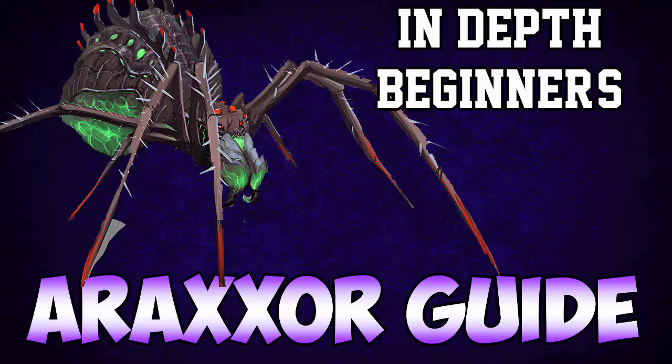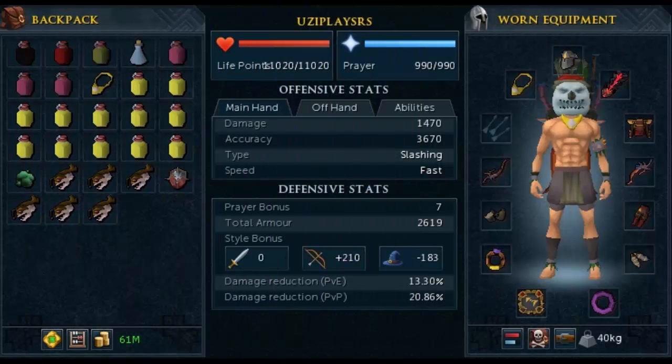Starting off with the gear setup — this is the kind of gear you want to bring. I have Tetsu top and bottom because it's really good defensively, very good for tanking. I also have three pieces of Warpriest — I have the Saradomin Warpriest, but Zamorak also has the exact same effect. I have the helm, boots, and gloves, mainly because it has a percentage chance of reducing damage you take by 50%, which can be really useful over time saving you quite a bit of food.